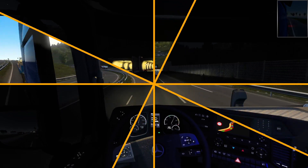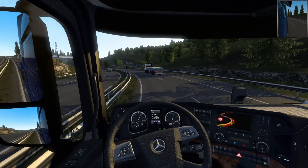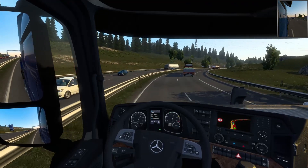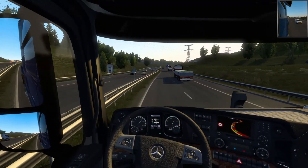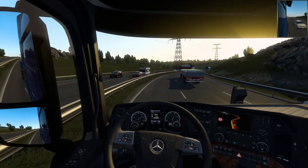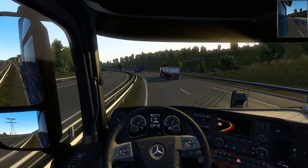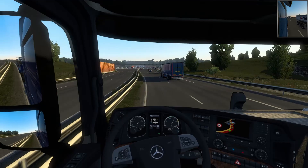It would be nice if SCS would go through some of the assets they put in these locations and just remove them. Not everything has to have a complication — companies would not waste truckers' time by putting objects in the way to make them go around. Yes, you'll find trailers at loading docks, and at an Amazon or Walmart you'll find multiple trailers, but they wouldn't have pallets out in the middle of the road where you have to circumvent them.